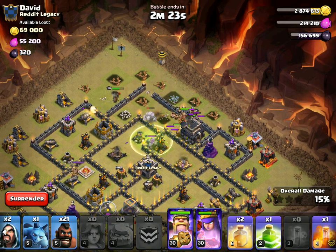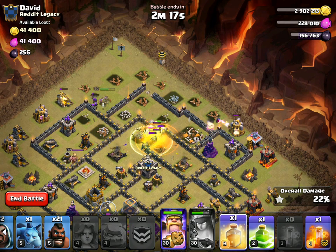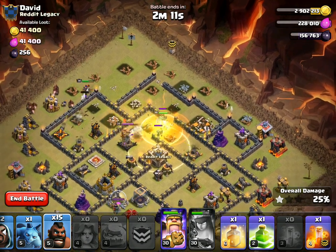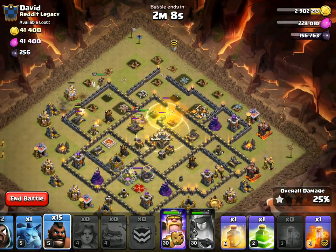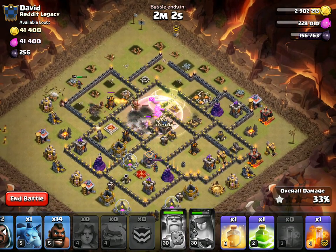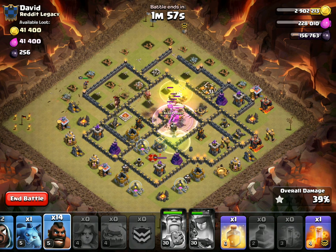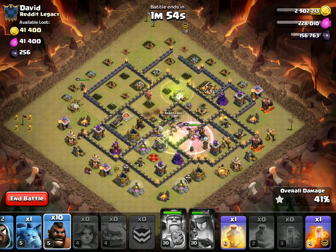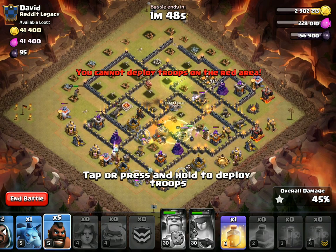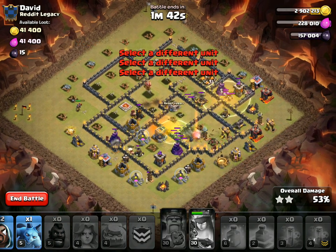Alright, poisoning that CC golem. The queen is walking — I'm not sure how that's going to affect everything. She's going on a big walk right here. Going ahead and starting these hogs. Everything's looking pretty good though — popping the king's ability in just a moment. Actually, I can wait a little bit longer. Keep these hogs going — pop! Boom, right like that. Last jump down, keep these hogs making their way through. Poisoning the queen, a few more on that Tesla.